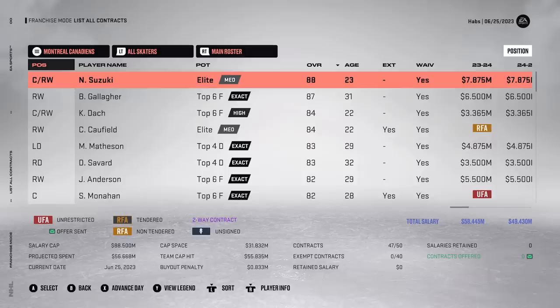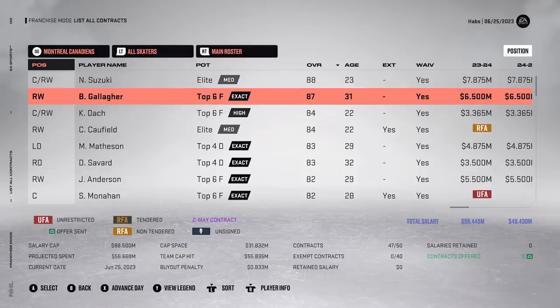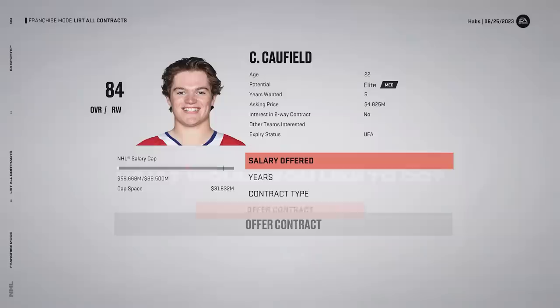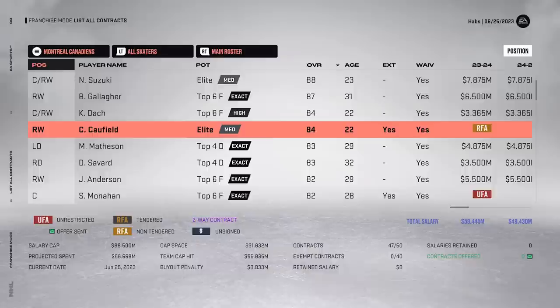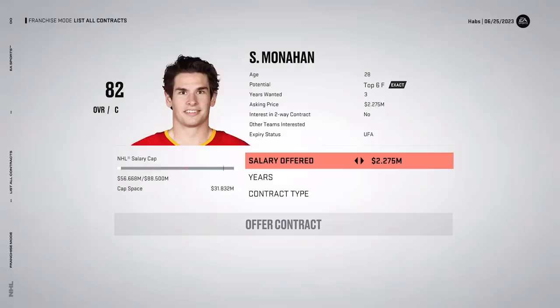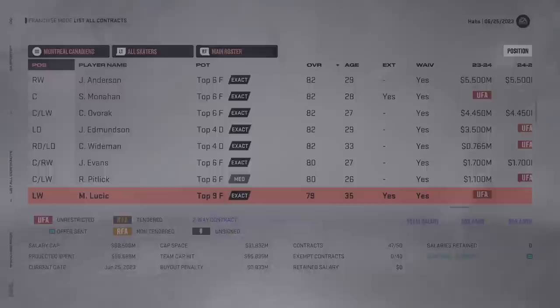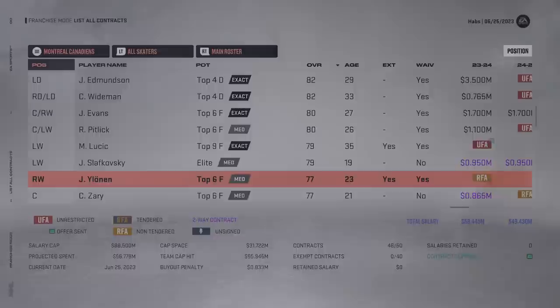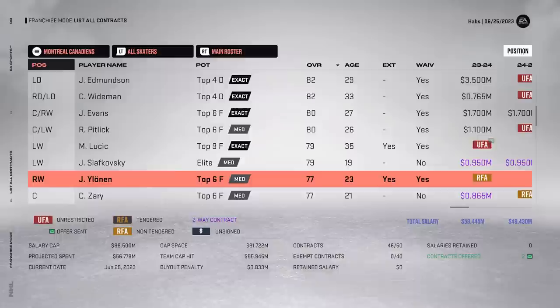Now at the re-sign phase - Suzuki went up to 88 overall. Gallagher went up quite a bit - I think he was like 83, so up by four to 87. Dock only went up by one even though he had 70 points in 82 games with high top-six potential. Caulfield is going to want some money - he's asking 4.8 for five years, which is really reasonable. I'll go long-term: five and a half million for eight years. Monaghan I don't mind bringing back as a bottom-six center. Lucic as a fourth-line grinder at one million for one year. I can probably let Paul Byron go. Yolinen should stay in the AHL for at least the next few years on a two-way deal.